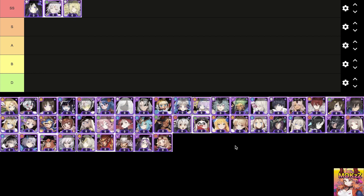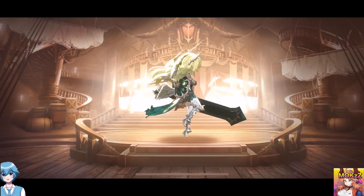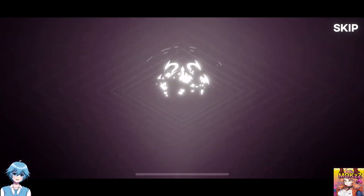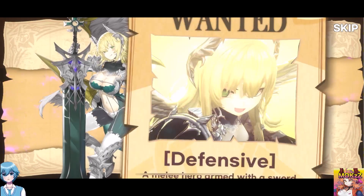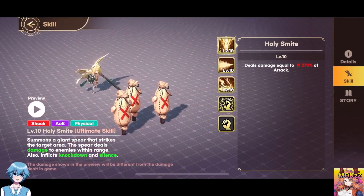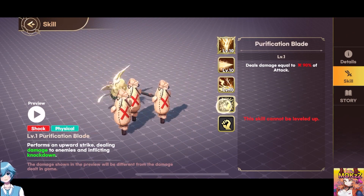Valkyria. Character class is Defensive. The features are Shock, AOE, and Physical. Summons a Giant Spear that strikes the target area, dealing damage to enemies, inflicting Knockdown and Silence. Summons a Spear to stab enemies, dealing continuous damage. If the last attack hits, it inflicts Stun.